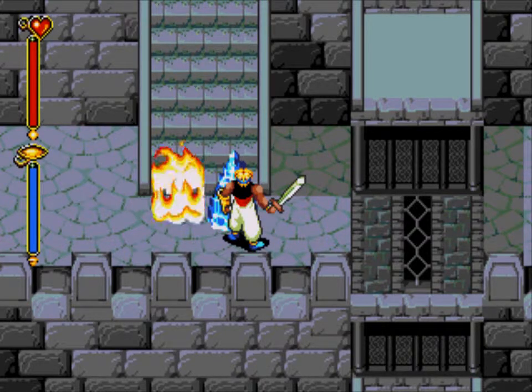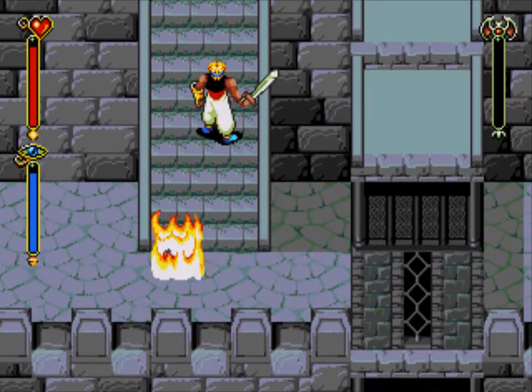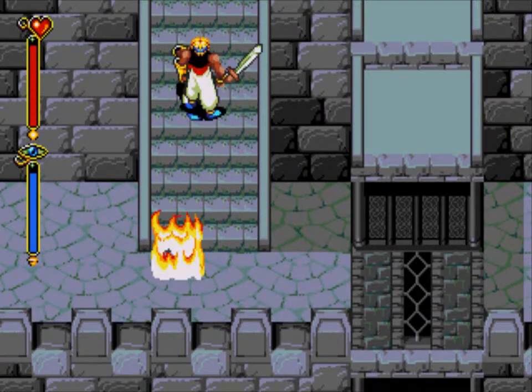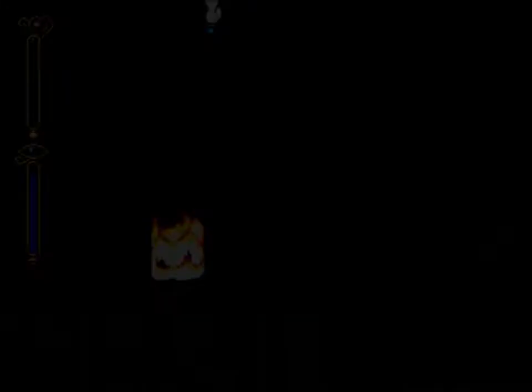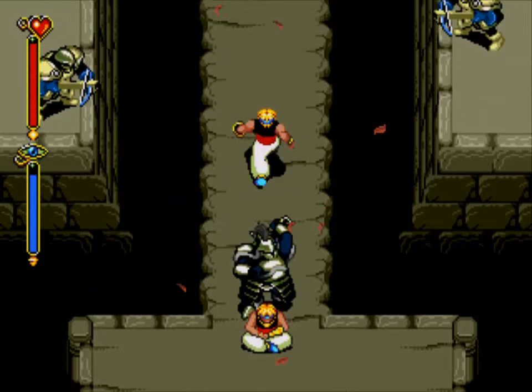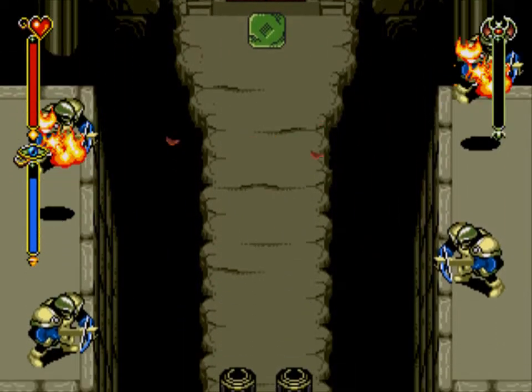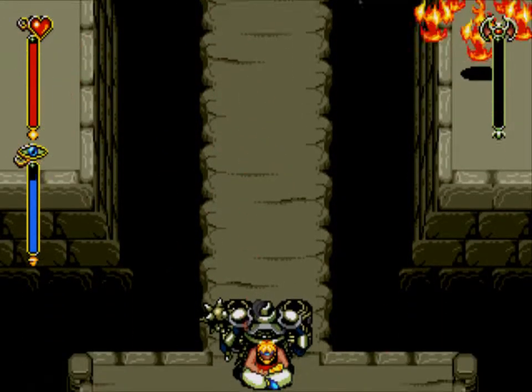Now, before destroying this bit of ice, I would highly suggest calling Shade, because this bit coming up really sucks if you don't have him. And straight off the bat, I'm going to want to use Doppelganger. And why is that? Because that way I can get rid of all these guys in an instant.